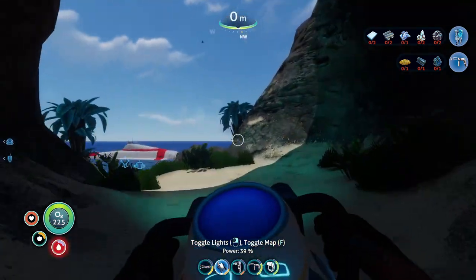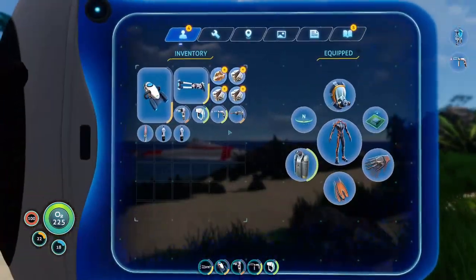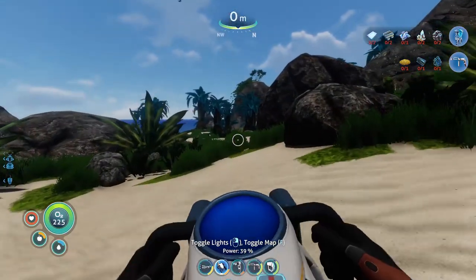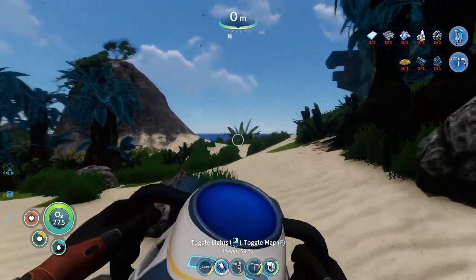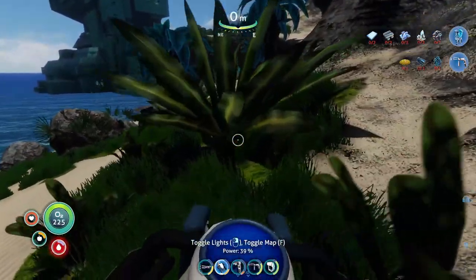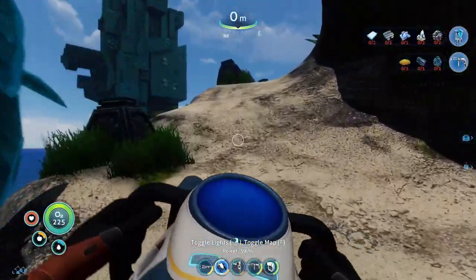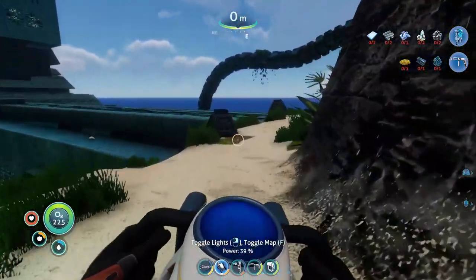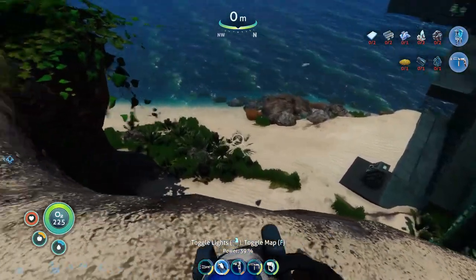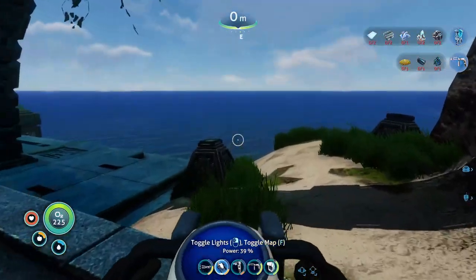I've essentially cleaned this cave out — there wasn't much here. I got four chunks of lithium and a piece of gold. So we're going to head up the side here and into the caves up top where the arch is. We could have headed just over to the floating island and walked through the arch — that would have probably been the fastest way. I've also been told that sometimes purple tablets spawn here, so I figured I'd just take a look.